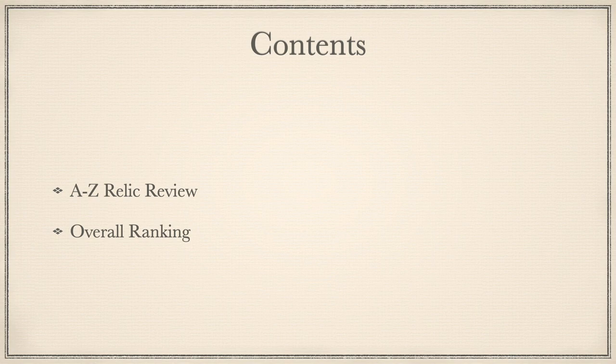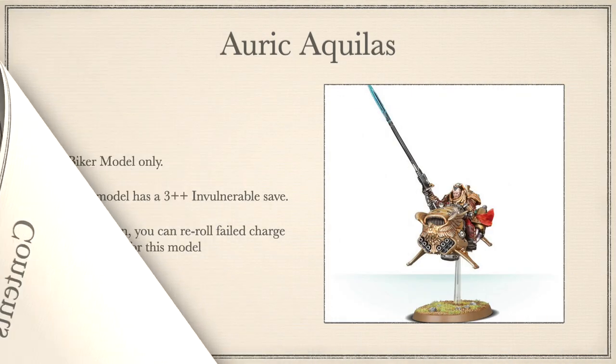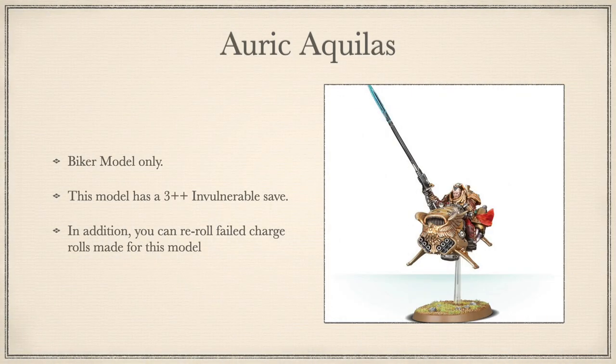Without further ado, let us begin. First up on this magical mystery tour: Auric Aquilus. Biker model only. Gives the model a 3++ invulnerable save and allows you to re-roll failed charge rolls for the model. We've started off with an absolute banger. This is one of the classic Custodes relics that almost every list sports, and with good reason. This is a huge upgrade to your Shield Captain on Jetbike, and it cannot be overstated how much this turns him into an absolute beatstick, along with a massive help to getting you into close combat. Plus, who doesn't love a dark age of technology Jetbike?